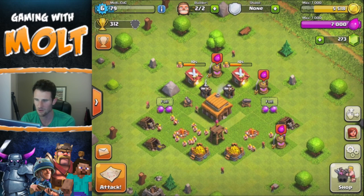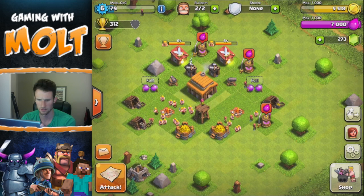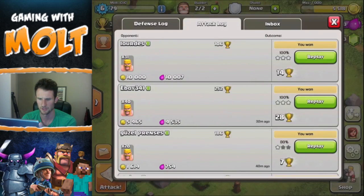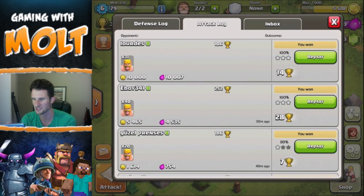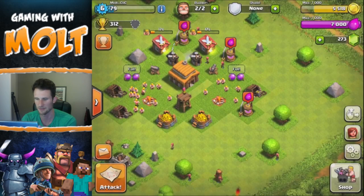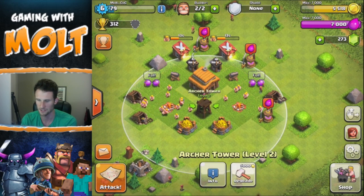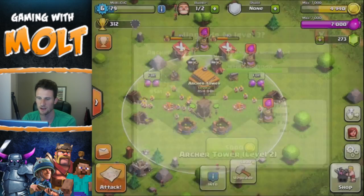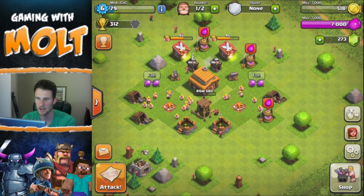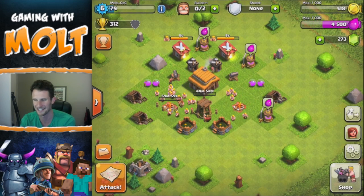Wait — did I not just fill up all my gold? I'm pretty sure in that last raid I got 10,000 gold and yet a bunch of it's gone. Maybe I just built something, I don't really know what happened. Oh — we're going to upgrade this archer tower right here, and I'm also going to upgrade one of these army camps, which is only going to take an hour.